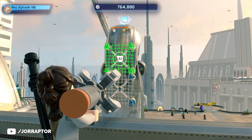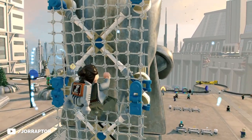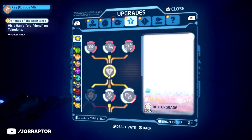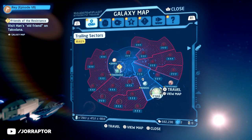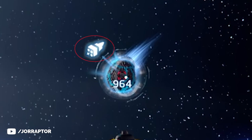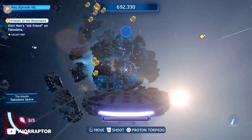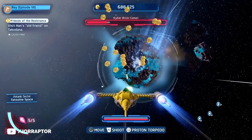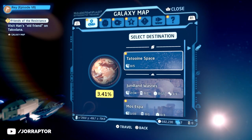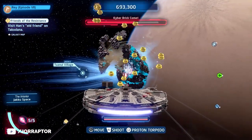You also receive kyber bricks from completing side objectives during a mission, completing a full minikit, or solving puzzles in the explorable areas of the map. A super easy way to earn them is by going into space — open the galaxy map, fast travel to any planet's space, and look for the kyber comet icon on your HUD. Shoot the large glowing rock repeatedly to destroy it and receive five kyber bricks in just a few seconds. You can check if a planet's space has a comet by checking whether you have zero out of five kyber bricks in that region from the travel menu.